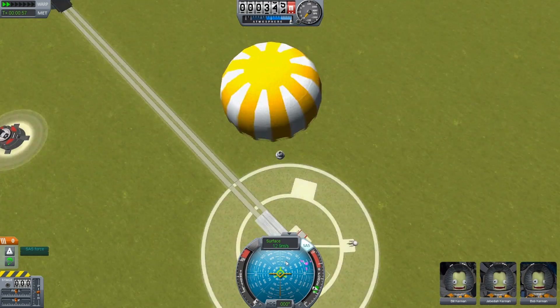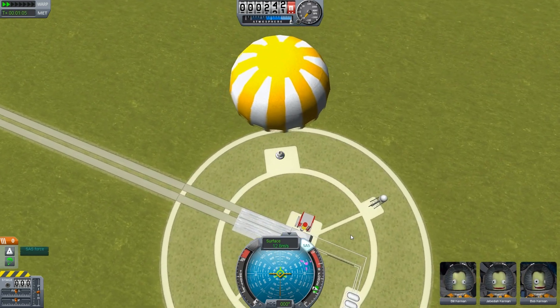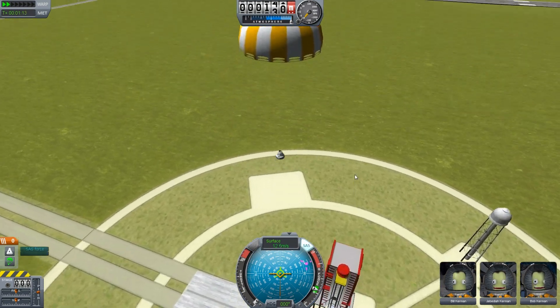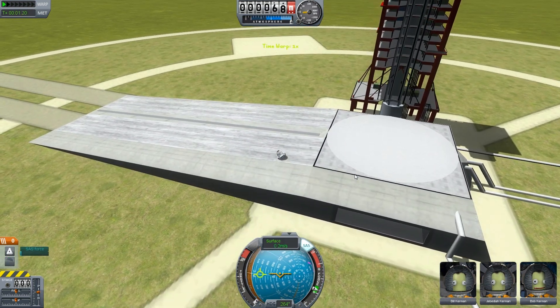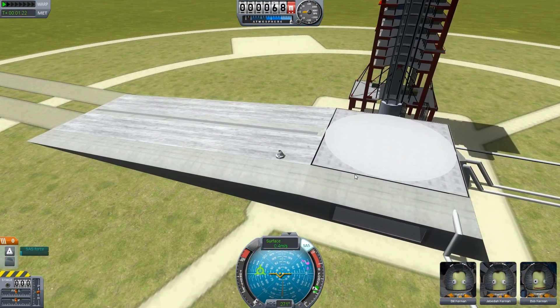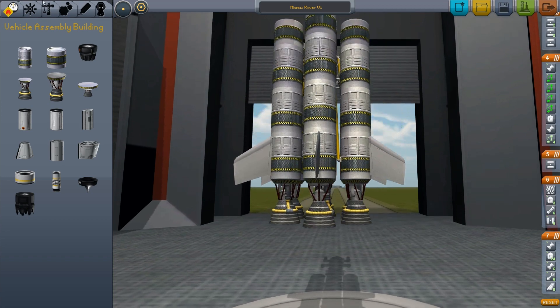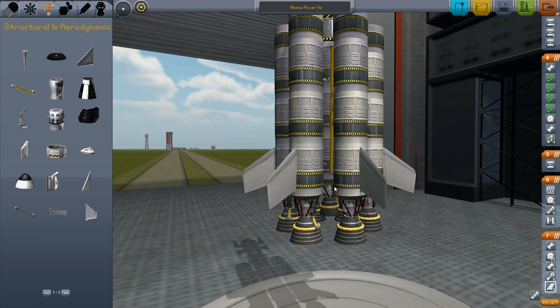Let's just time warp. We should still get Bill, Jeb, and Bob back — try saying that a few times with your mouthful. And one time. Dump. There we go. And the fight. VAB. And struts.